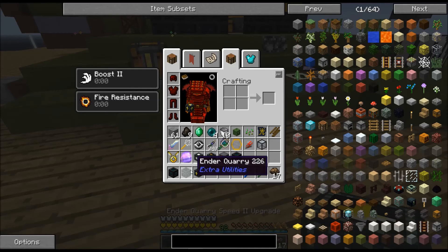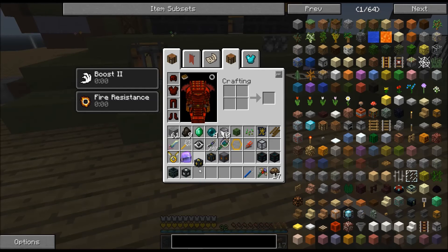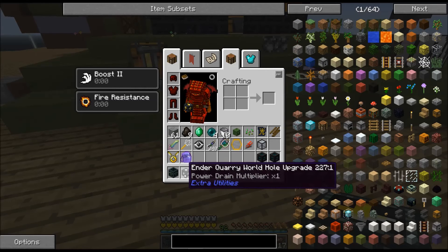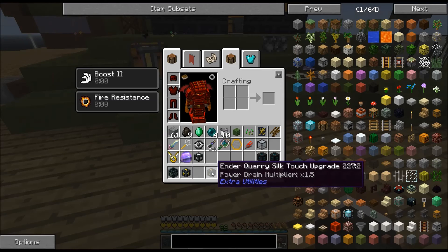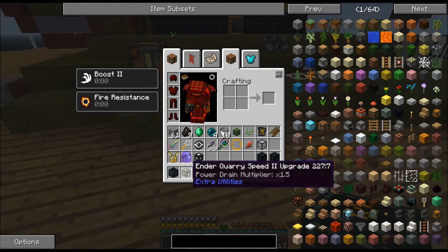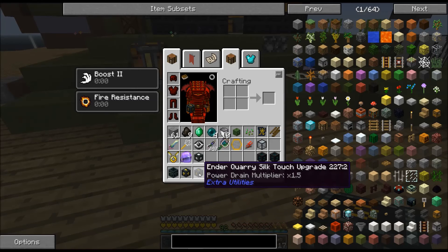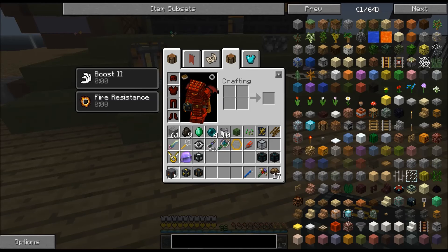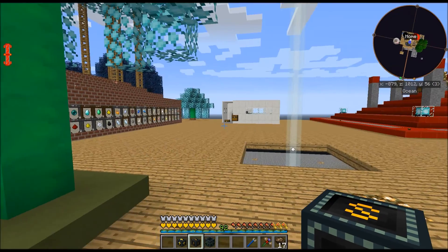The upgrades I'm going to throw on this ender quarry are just the standard world hole upgrade. I don't think I'm going to be needing to collect a whole lot of dirt for hoarding, but just in case I'm going to let it replace everything with dirt. I'm going to put in a speed upgrade 2, which will give me a 1.5 power multiplier, and I'm going to have it do silk touch because I would rather deal with my own smelting of different goodies. I'm going to need a power tap, which I'll plug into my reactor so I can put a tesseract on it.